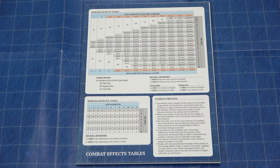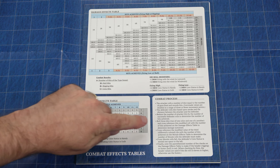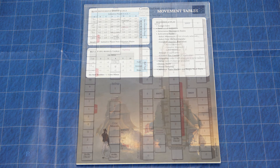We'll take a look at the player aid that comes with the game, along with the ship status sheets. At the top, we have the Damage FX table; below that, the Morale FX table; and then the Combat Process spelled out in the bottom right. On the back, we have the Movement Tables, the Base Movement Point table, the Hull Type Bonus table, and then the Sequence of Play listed out for you to follow along during play.